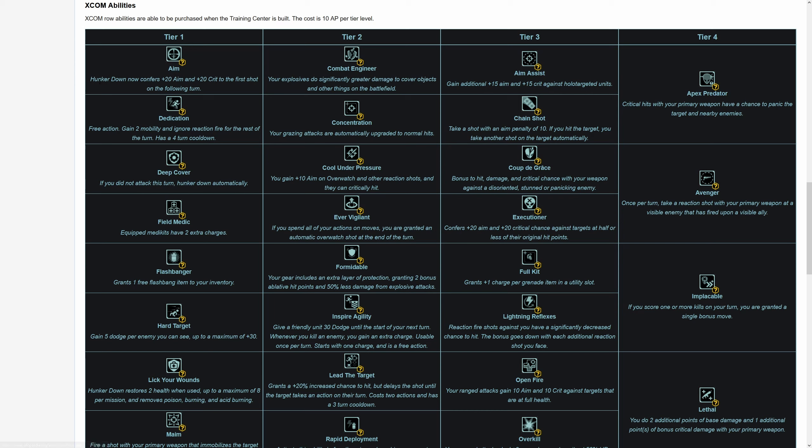Special mention to the Aim perk: you can Hunker Down giving you aim and crit chance for the next shot — basically like using your Stock but you Hunker Down instead. It's super helpful early game when you may not have good stocks, but once you have an Elite Stock giving 25 aim and 25 crit it outclasses Aim and those become kind of wasted skill points — depending on whether you have those additional skill points to spare and whether you have enough Elite Stocks.